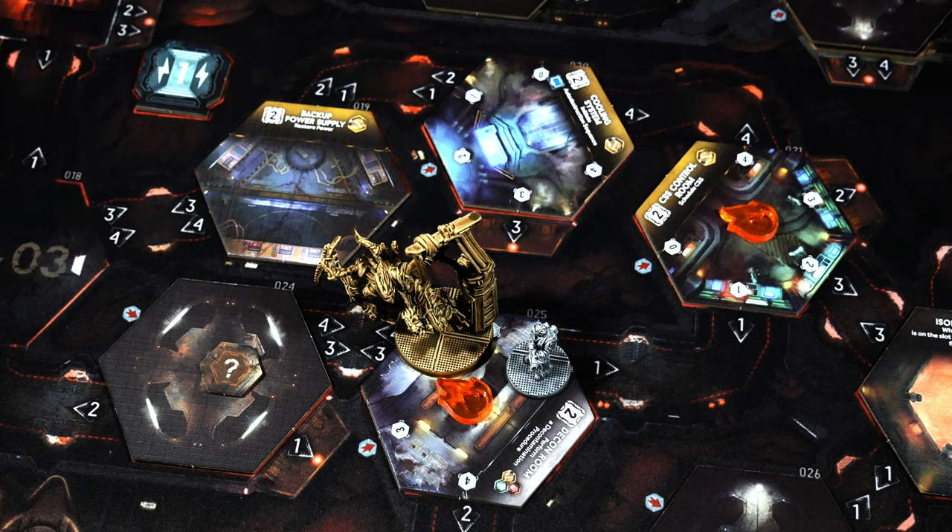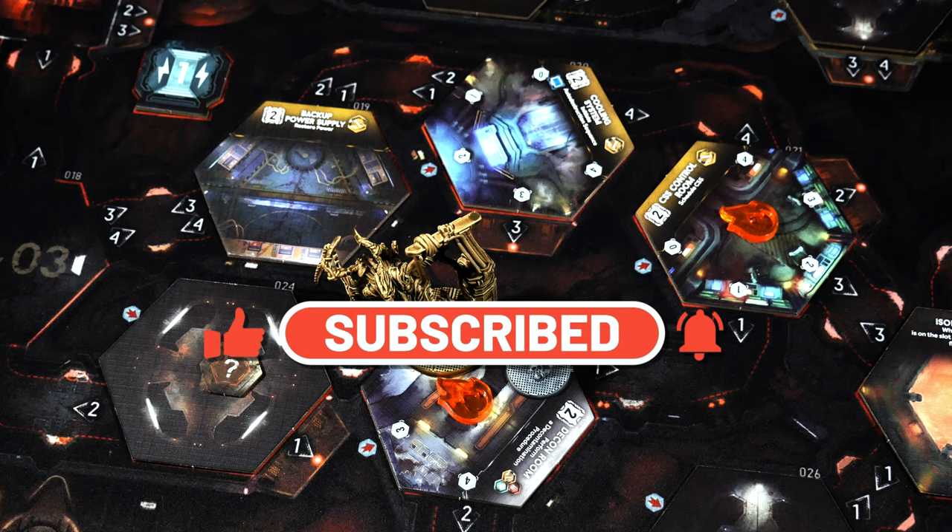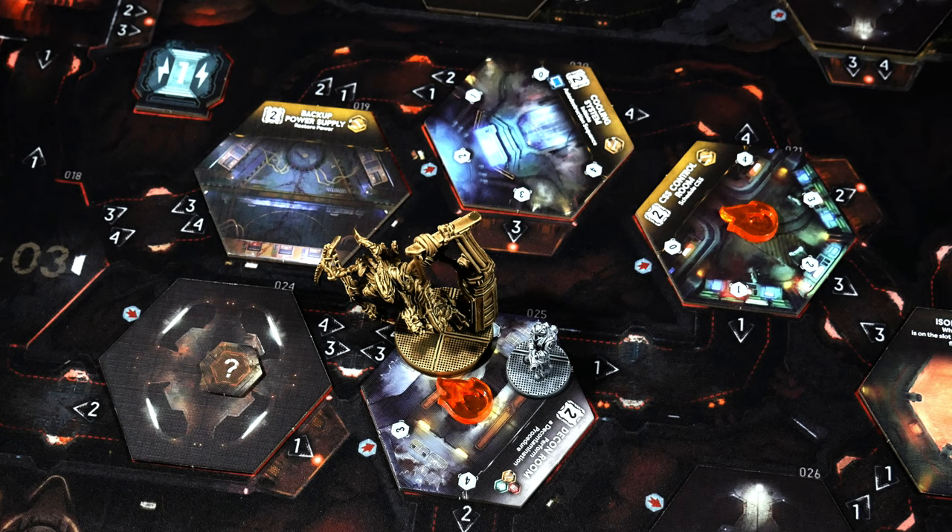Hello everyone. Welcome back to Rolling Solo. My name is Adam Smith. We are diving right back into my playthrough of Nemesis Lockdown with part number two. In the last video, we ended off right after our very first encounter inside of the game. And as you know, when you're playing Nemesis, you have two objective cards. Initially, after your first encounter, you need to choose which objective card you're going to move forward with. And I've got some feedback on that — we'll talk about that in a second.